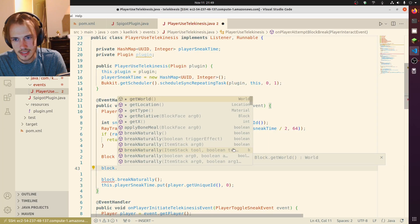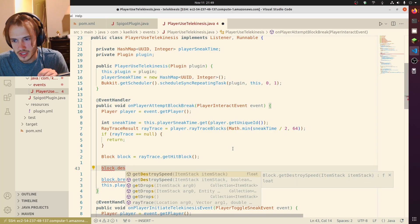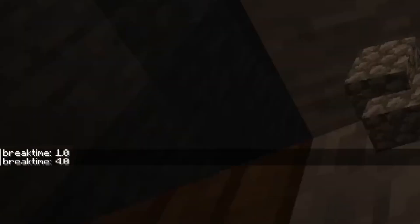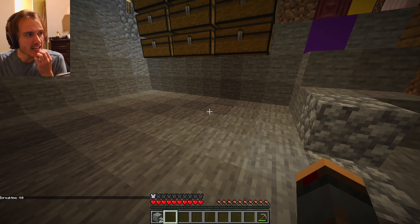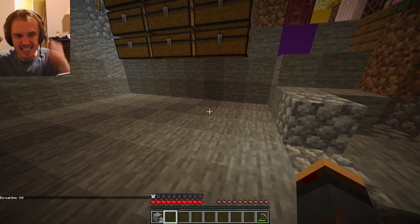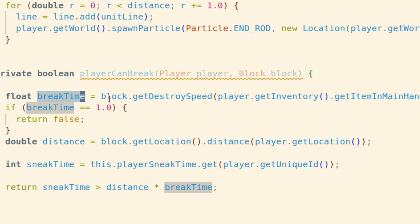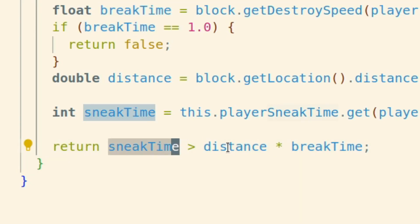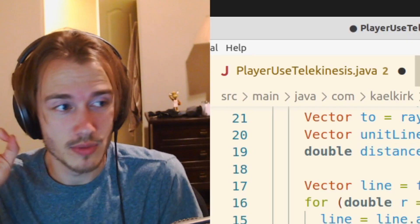What I want is to calculate how long it's going to take them to break the block and multiply that by the distance — that's the number of ticks they need in order to do it. Block dot... I think we can do get destroy speed. Four. Oh, that's perfect, it worked! We calculate how long it would take them to break it and we multiply that by the distance, and if they've sneaked for greater than that amount of time, then we're green.